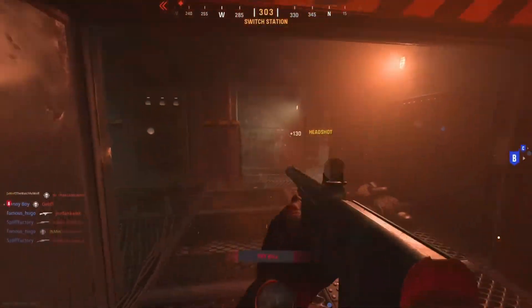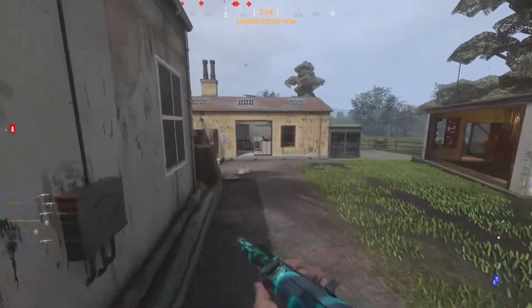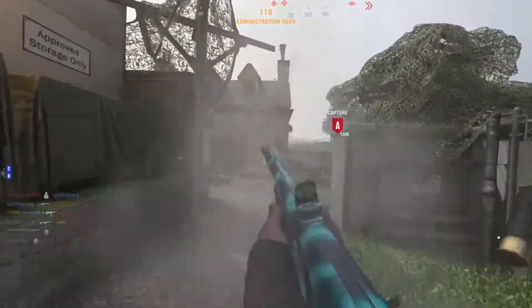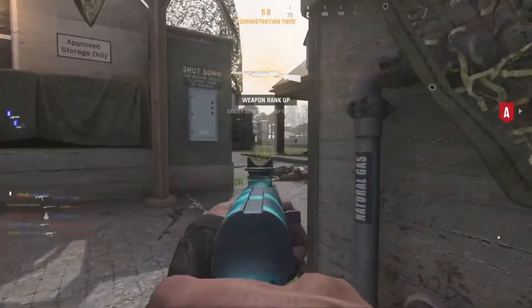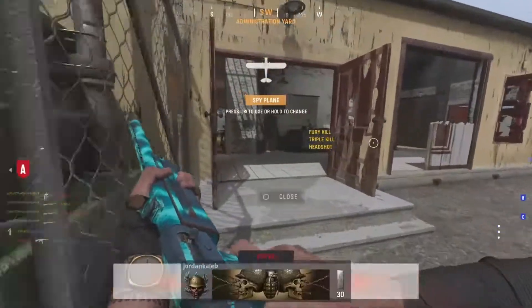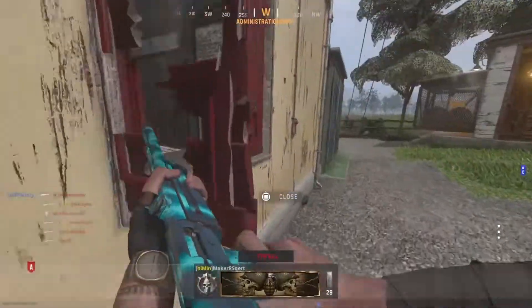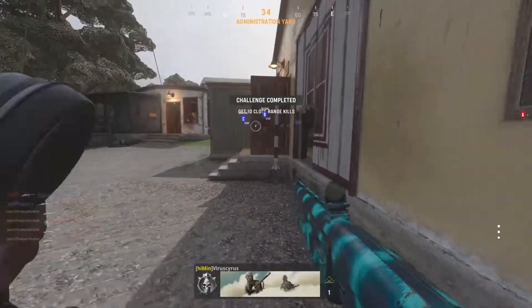Next up you're going to have to get 100 hip fire kills with the CGC 22 inch rapid barrel, the 12 gauge 7 round mags, and the Chariot Sport stock. This is just hip fire kills, so pretty easy, but you do have to be a bit closer to enemies than typical. Make sure you have good sprint to fire speed — Gung Ho is available on this weapon and I do recommend using that, as it's going to help out with your hip fires a lot.